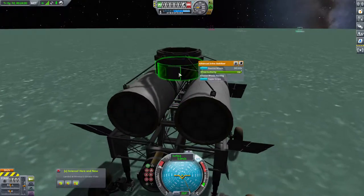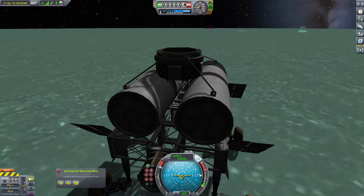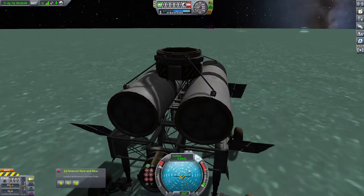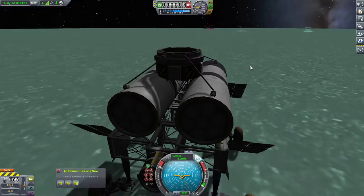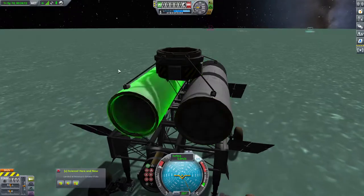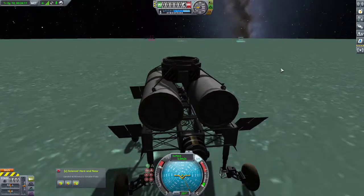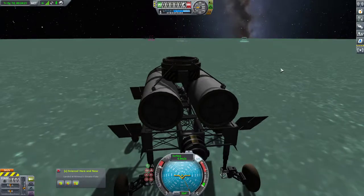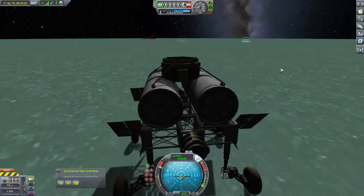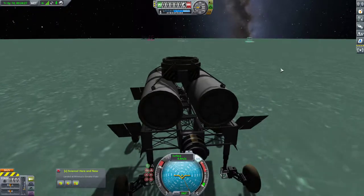Now remember, we're backing in. I did turn the SAS back on in SAS-only mode, so the SAS's goal is to hold us in the up position. That's the idea anyway. Who knows if they'll actually succeed. I'm going to start braking. I don't want to start braking too hard though, because the SAS can't handle it.